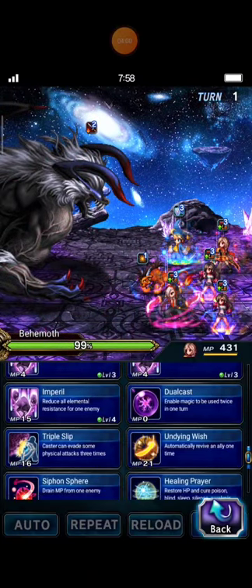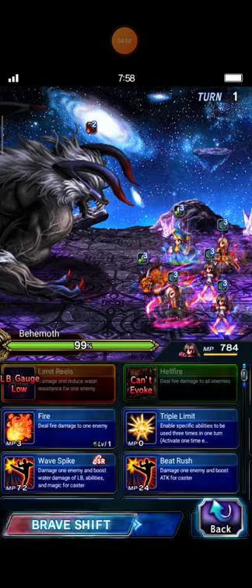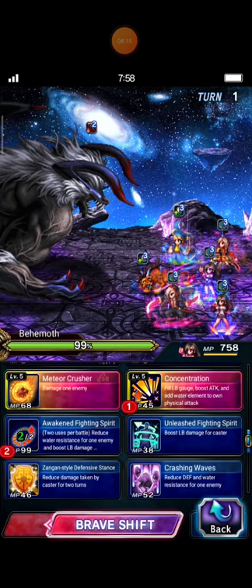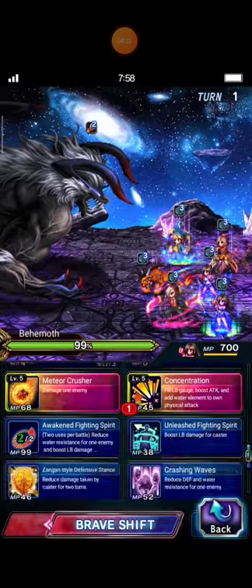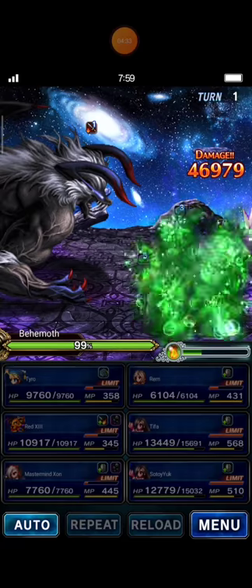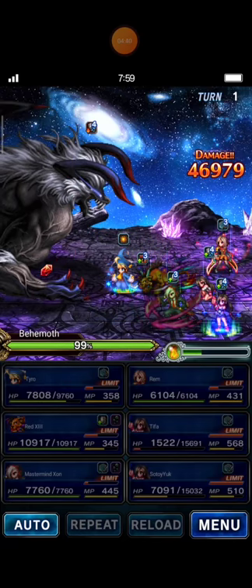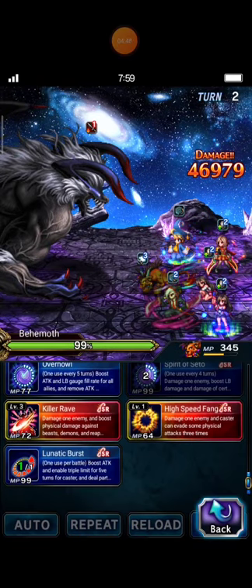Rem casts Undying Whist on Tyro. Duo Tifa prepares for LB damage - Concentration, Awaken, Fighting Spirit, and Zengen Style Defensive Stand. Now Red 13 casts Killer Ref - make sure your Killer Ref is at level 3.